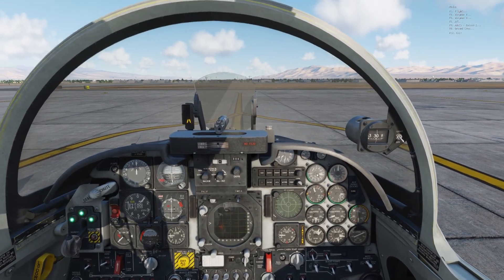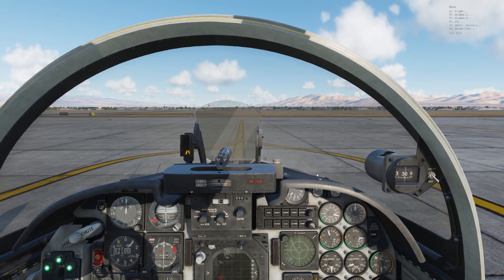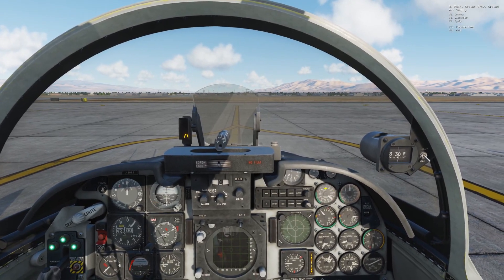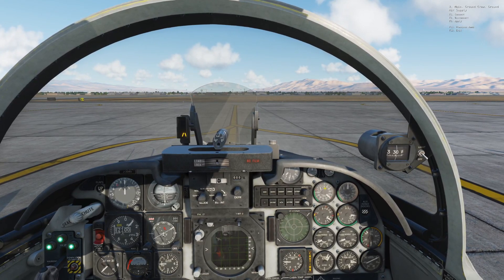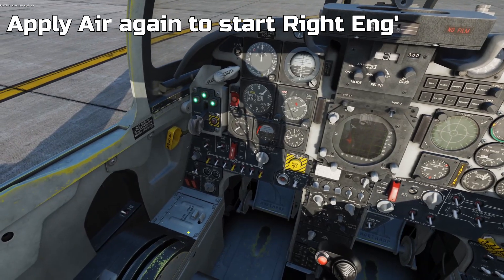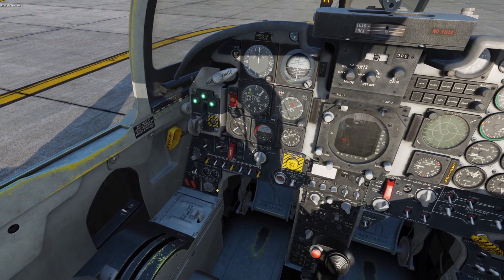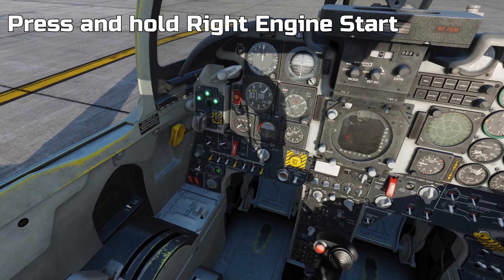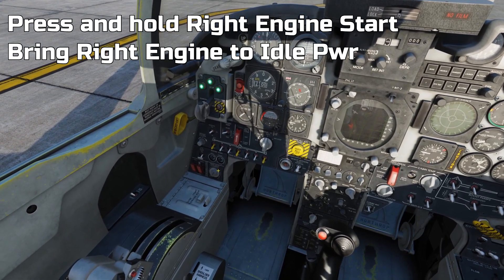Once that's done, we're going to repeat the same process. Backslash F8, F5 — so we're going to get the ground air supply again. Once that is stable, we're going to apply it and do the same process for the right engine. Air is now applied, so we're going to press and hold the right engine start for a couple of seconds and then bring the right engine out of idle.